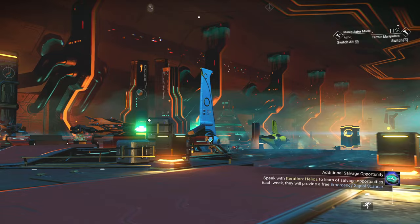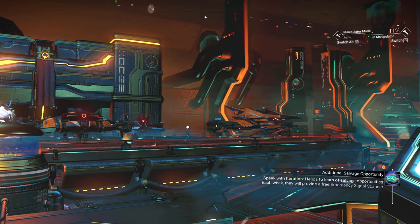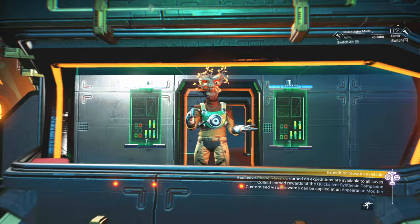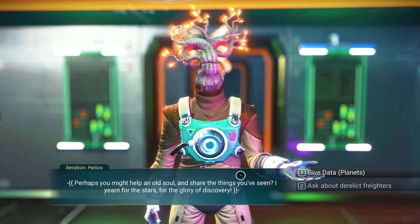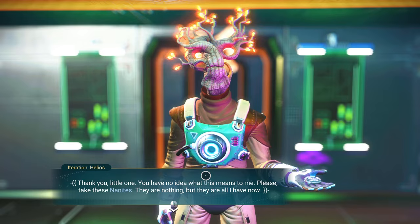Oh wow, that's a blue one — I've got one similar to this. I will take a look at the Nexus in a moment. But let's speak with Helios. 'Ah, young one — you who still roam the boundaries of this universe, how I envy you. My time out in reality has long passed but I miss it greatly. Perhaps you might help an old soul and share the things you've seen. I yearn for the stars, for the glory of discovery.' Here's some information about some planets. 165 nanites — better than nothing.